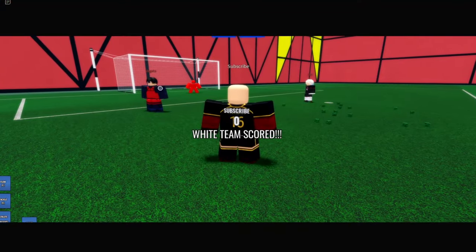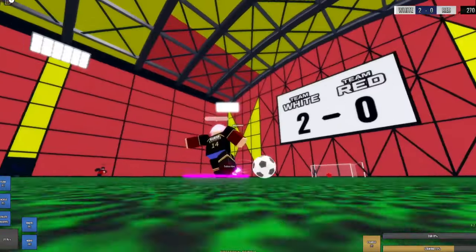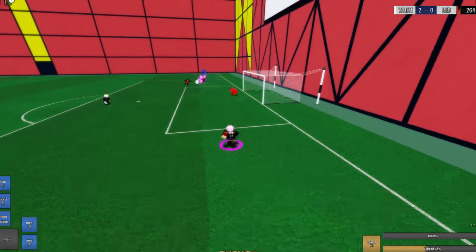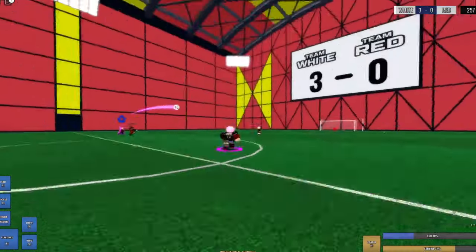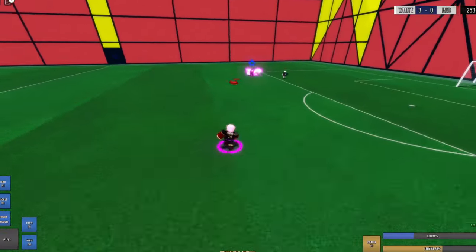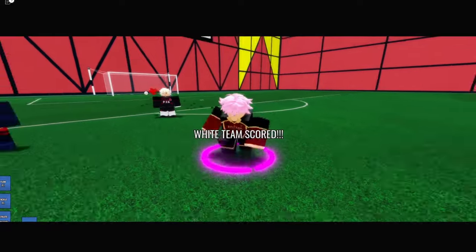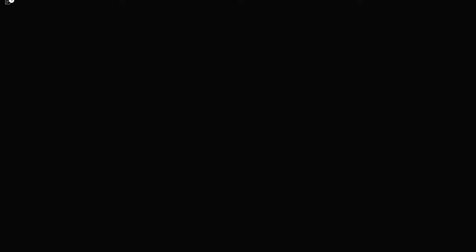Nice, it worked out in the end. Come on — W, one-two, in! See what I mean? We tricked them, we got them confused. 4-0. This guy is not Kaiser — when was Kaiser in PXGD?